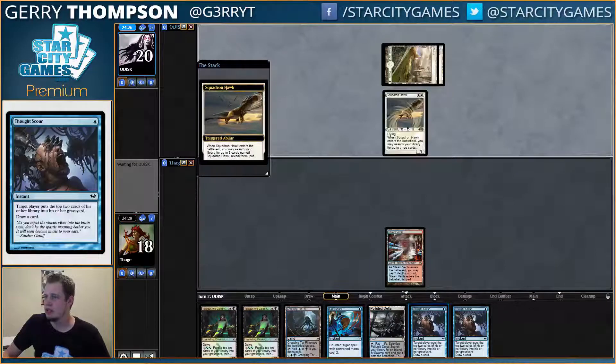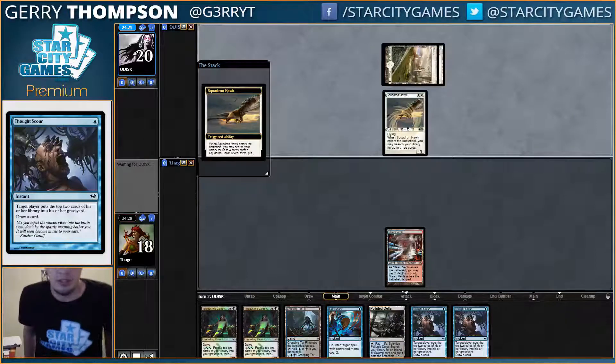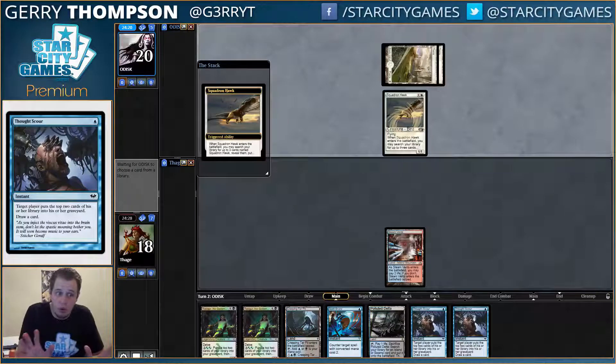Kind of want to Scour them — maybe hit some Squadron Hawk — or I can just play my Tasker. It's close though, it's close. I also just like Snare the Squadron Hawk, but I think I'd rather just play Tasker. Hawk is just like whatever.